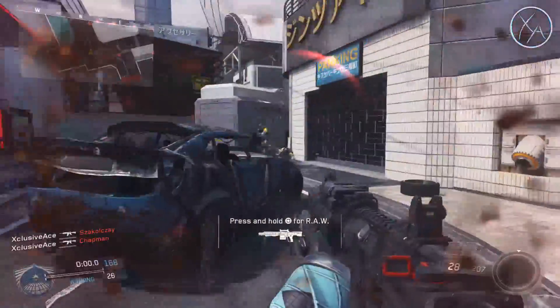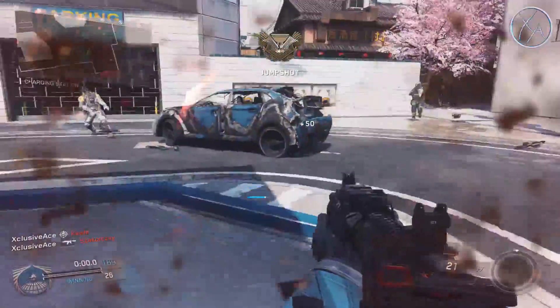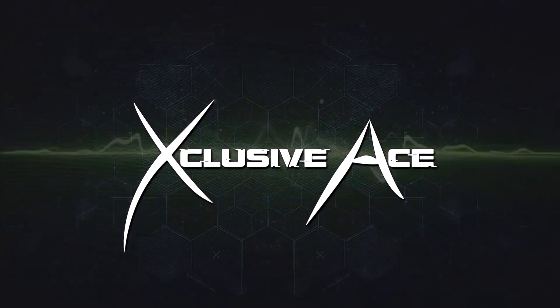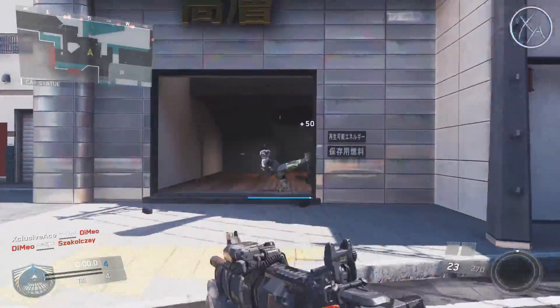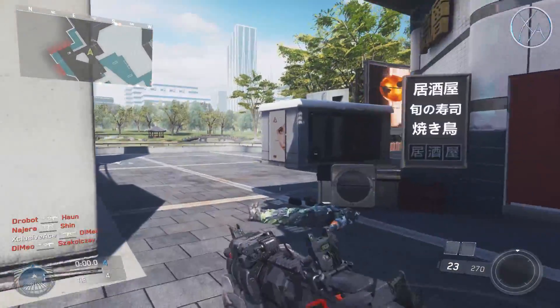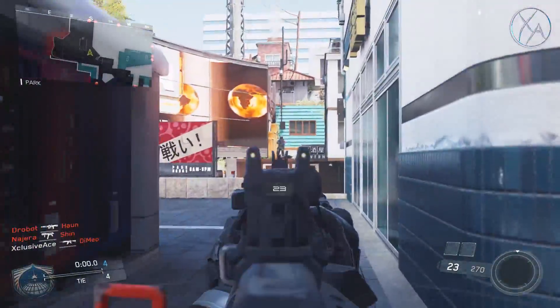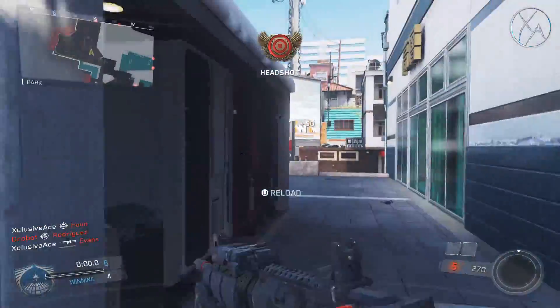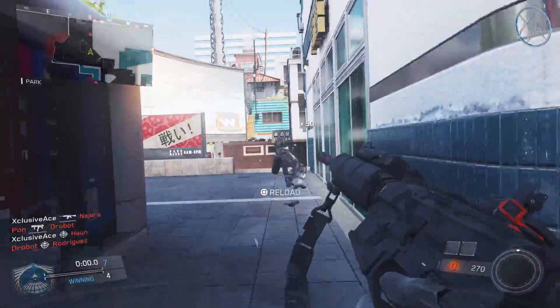What's up guys, my name is Ace and today I have a drill that's going to help you improve your aim as well as win more gunfights in Infinite Warfare. So first we're going to go over the setup, then I'm going to explain exactly what you have to do during the drill, and then finally I'm going to let you guys know why I set up everything exactly the way I do, because everything I do in this drill is done for a reason.